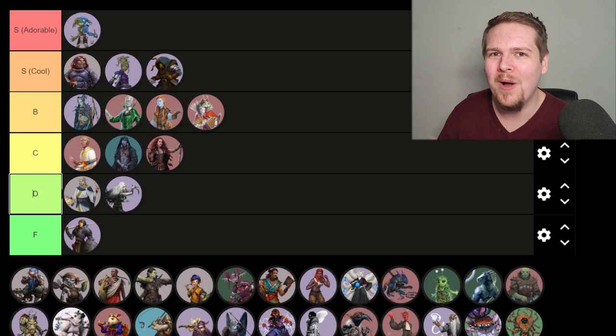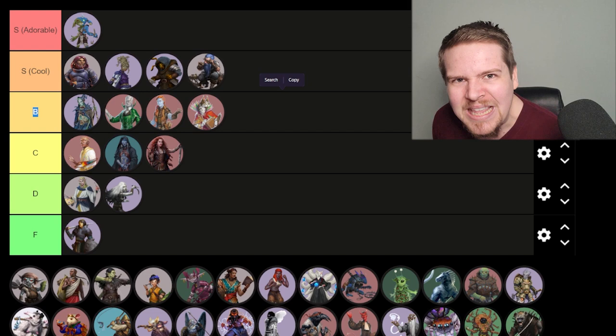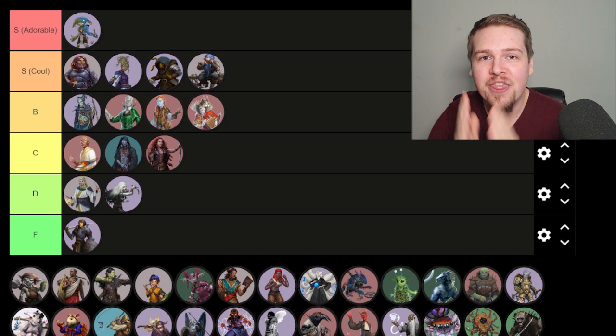Gnomes — most people would probably put them in S for adorable. But no, gnomes are going in S for cool, because of the bleaching and how dark the story of the gnomes is. The gnomes in Pathfinder are amazing. Their connection to the First World, the bleaching — meaning if they don't keep themselves interested, they will die of lack of experience. Gnomes are awesome, end of story.